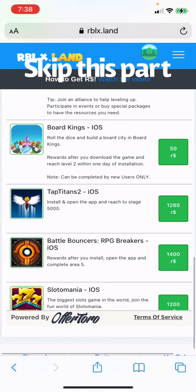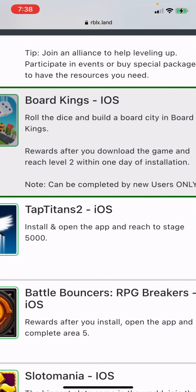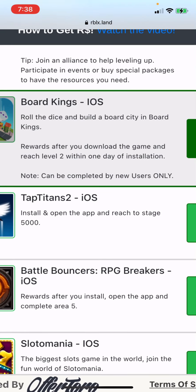Basically, do whatever it tells you to do, right in that little thing. It says roll the dice — Build Board City and the Kings.